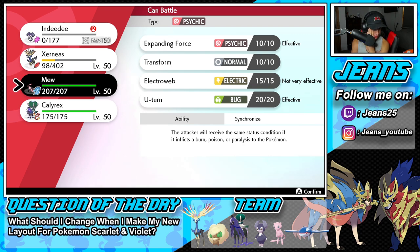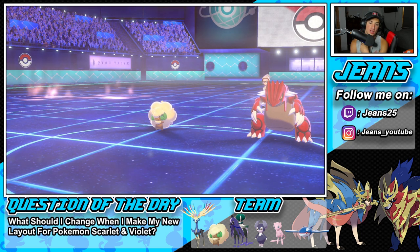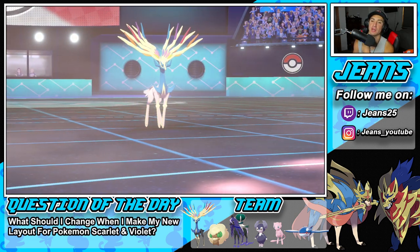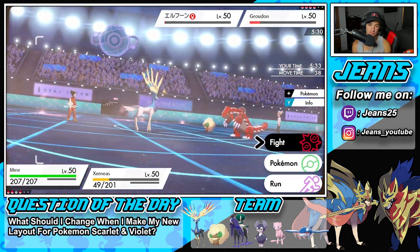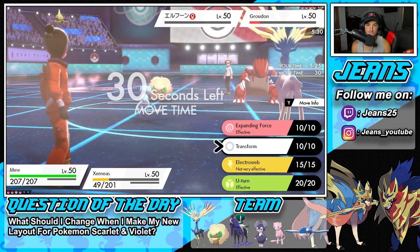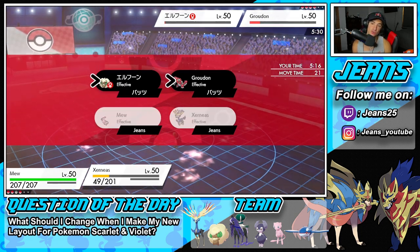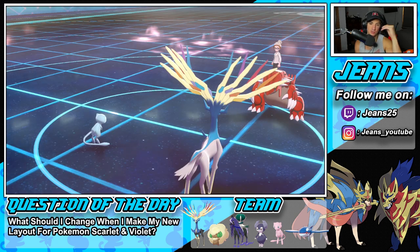Mew should be able to outspeed with the Choice Scarf - and he doesn't know I have Choice Scarf. I feel like we just get rid of Groudon with Mew. He should be able to take him out. He withdraws Whimsicott and brings out Zacian. I could transform but I think Mew just takes out Groudon - and then Xerneas should be able to eat up whatever he has to offer. Expanding Force comes out - we outspeed. Can you take out this Groudon please? Good work Mew, Mew gets us started off strong - we get rid of the Groudon!